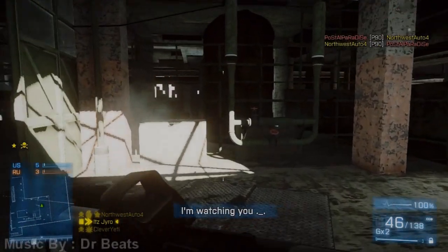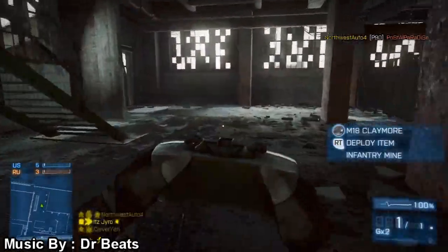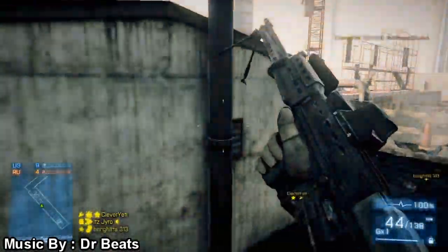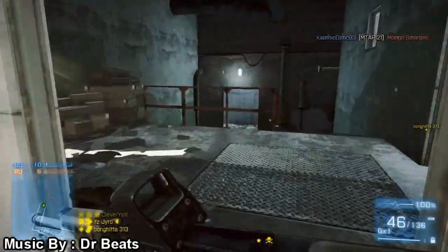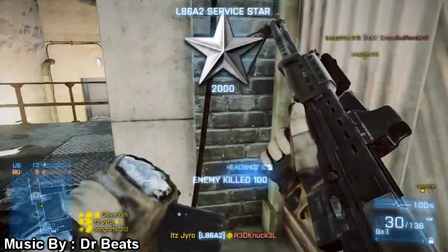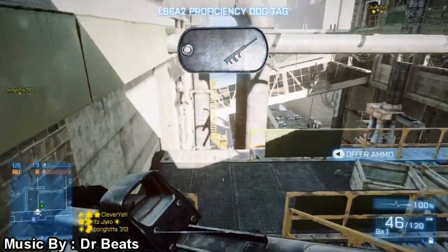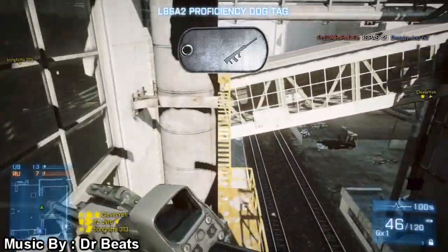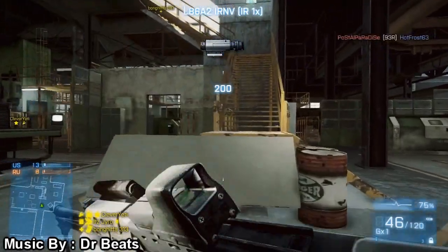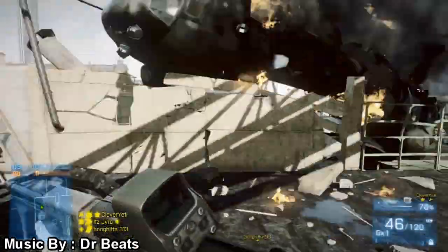Hello and welcome back to another Battlefield 3 gameplay and commentary. It's Gyro the Console Scrub. We're playing on the Xbox 360 and today we're going to be running the L86A2 on the support class, Scrapyard for some TDM. I already got a Servastar in this video — very first Servastar with the L86A2, and I've since gotten my 500 kills and mastery dog tag with this beast of a light machine gun.